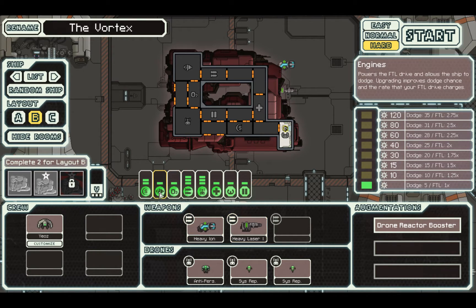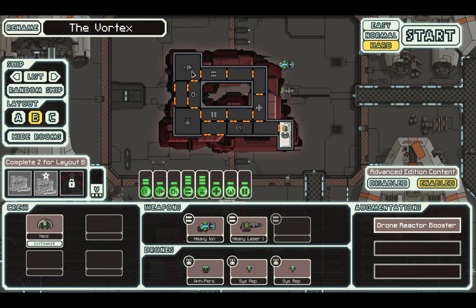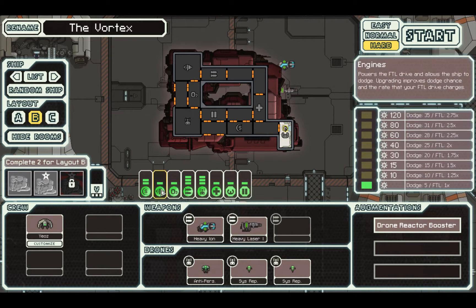Next bad thing: one engine. It synergizes doubly bad with the fact that you've only got one crew. You don't even get the extra 5% for having somebody in your engine bay. So you are stuck at 10% dodge until you can upgrade your engines and get some crew.